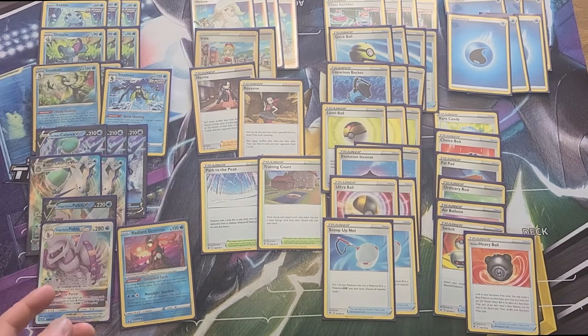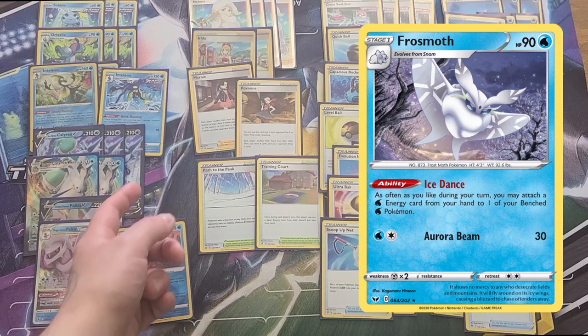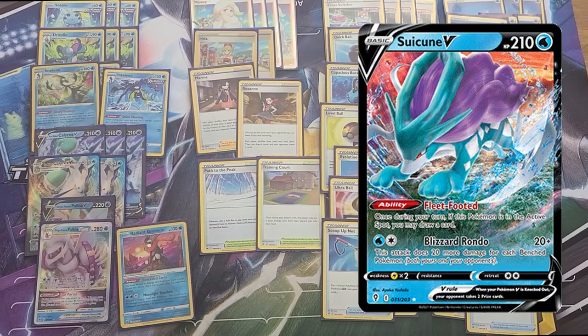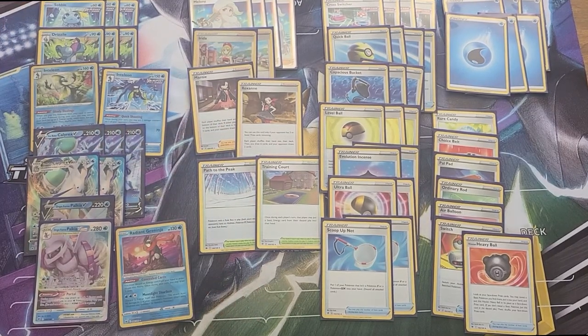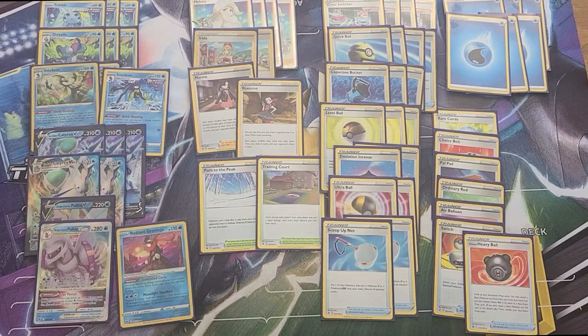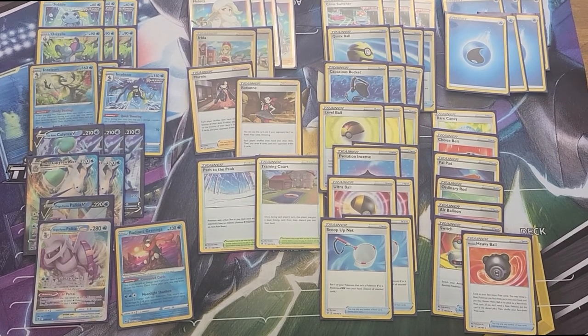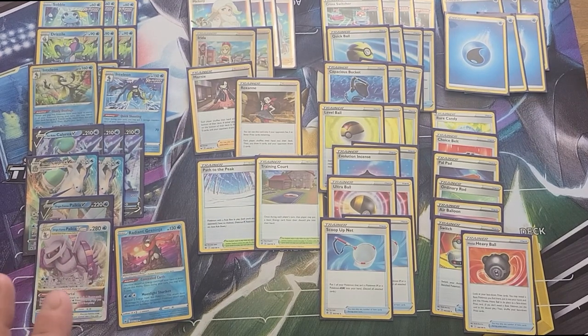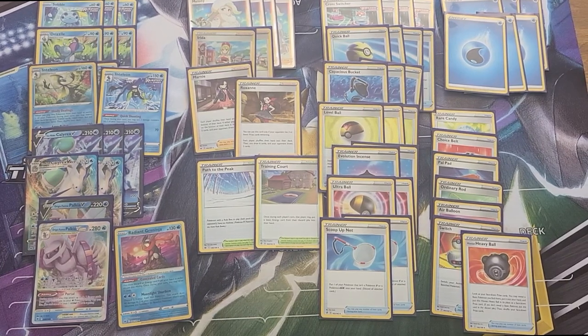For budget options: you can go Frosmoth with this one-one, or if you don't want to play Palkia, you can cut one copy of Ice Rider for a Suicune V. Irida is a little expensive right now, Cross Switcher is a little expensive, and Scoop Up Net is about four dollars Canadian. But this is my go-to deck at the moment and I didn't mind splurging a bit. Remember you've got to upgrade a little bit out of the box — make sure to give your horse more than one trick. Thanks for tuning in, have yourselves a great day.